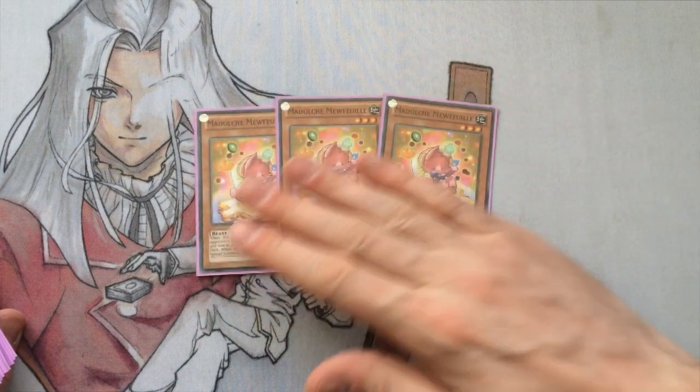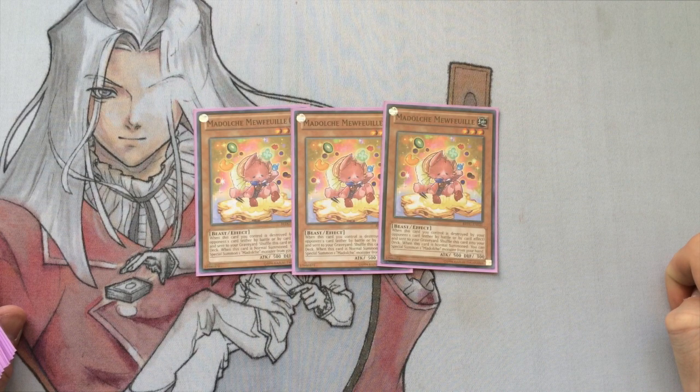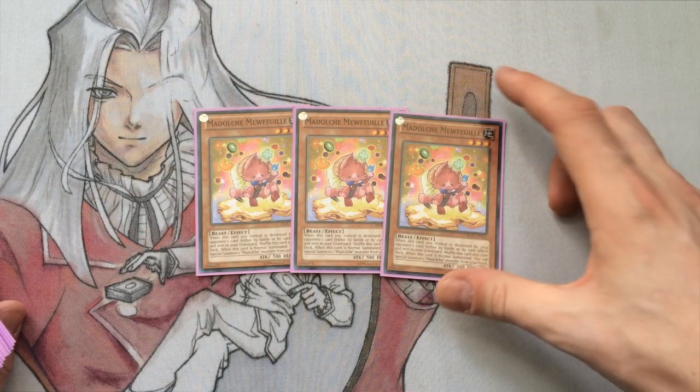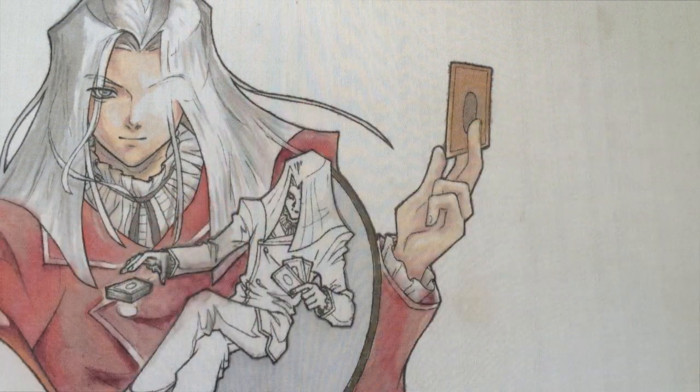Speaking of which, we have the 3 of the little kitten. This card at 3 is just too good. I know a lot of people play it at 2, but my personal preference is that I like running it at 3, because I like to see it, and the Angelly and Hootcake plays you can make are just so, so good.